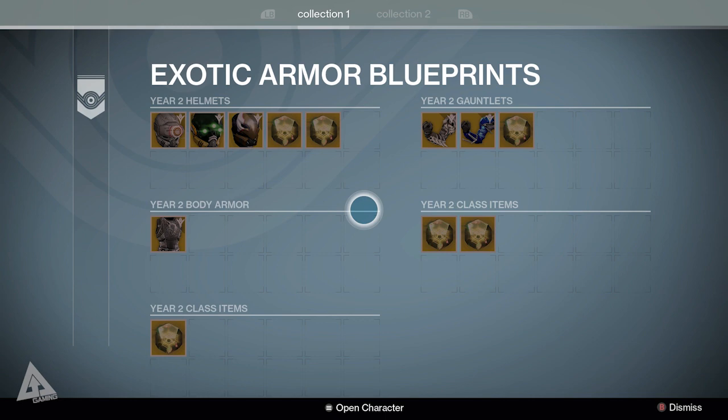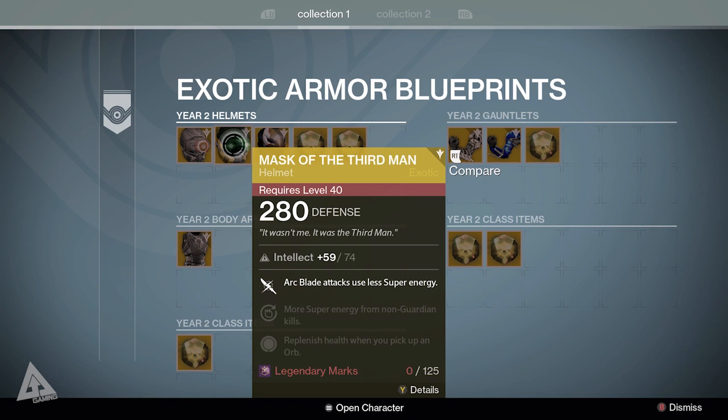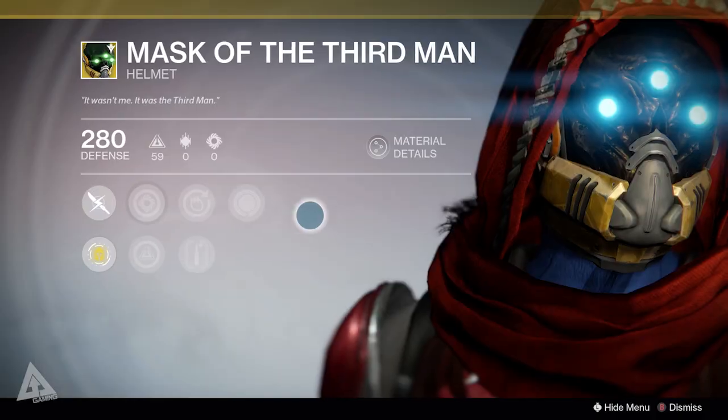To the right and left here is where you'll find your exotic collections. You can now dismantle some of your exotics because they'll be stored here. Do bear in mind they require legendary marks to pick back up, and you won't be able to start earning legendary marks until Taken King comes out. I'd recommend not deleting anything until next week, just in case you want to use it again and don't have the marks needed to buy it back.